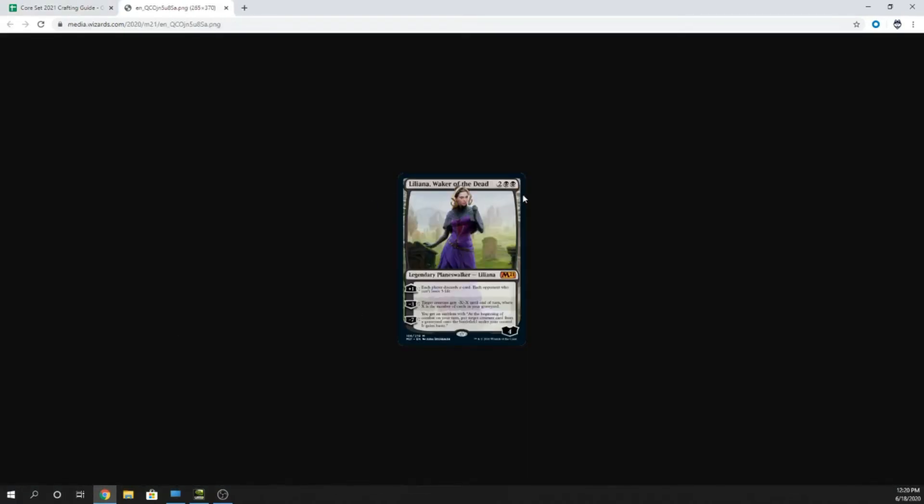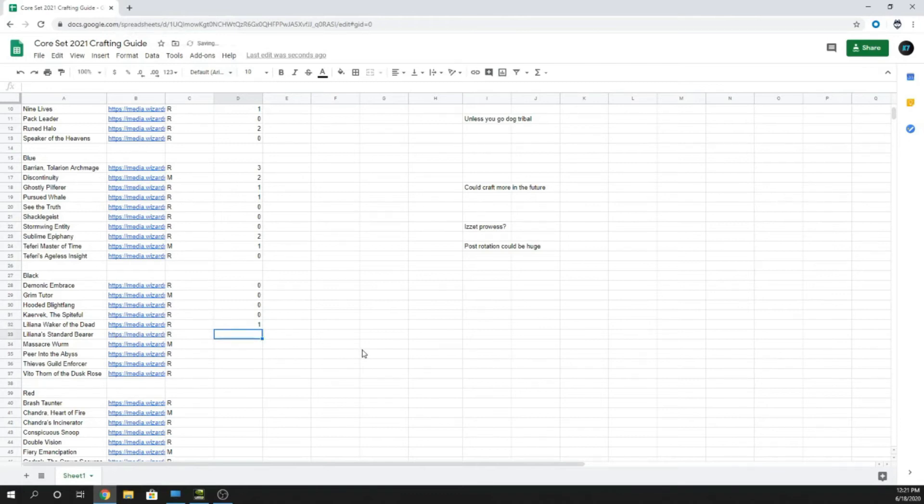Liliana Waker of the Dead — four mana, two and two black, Legendary Planeswalker, starts with four loyalty. Plus one: each player discards a card; each opponent who can't loses three life. Minus three: target creature gets minus X, minus X until end of turn, where X is the number of cards in your graveyard. Minus seven: emblem — at the beginning of combat on your turn, put a target creature from a graveyard onto the battlefield under your control with haste. Could have a place in Sultai. I'm going to go one because I like the card, but I don't think it's strong enough.